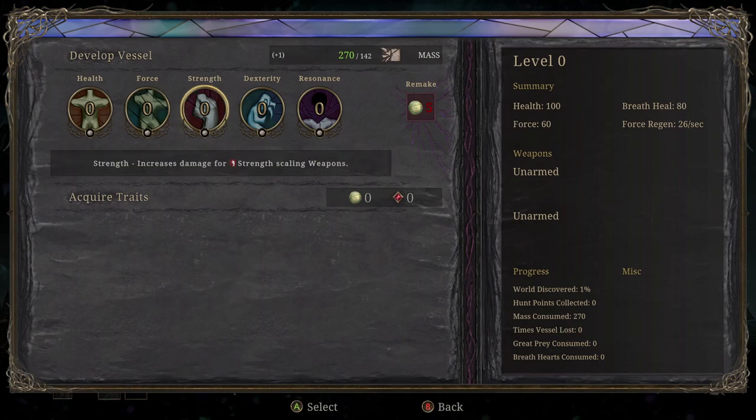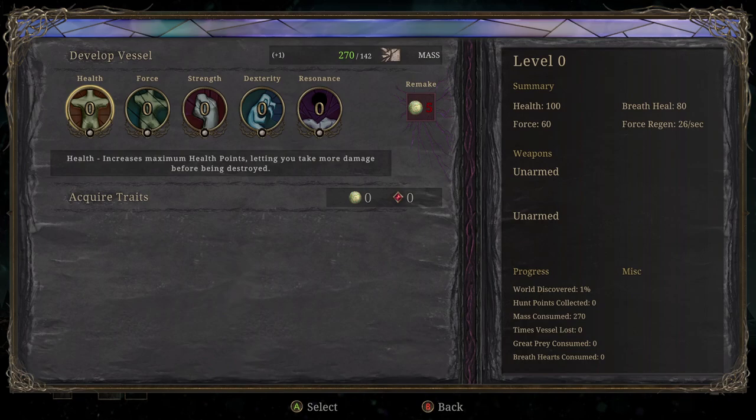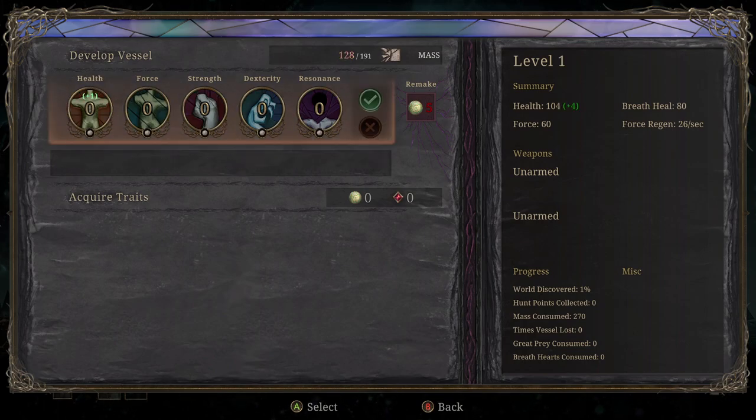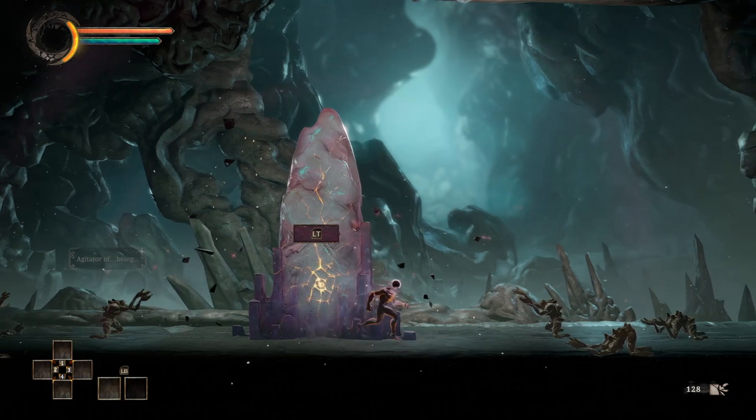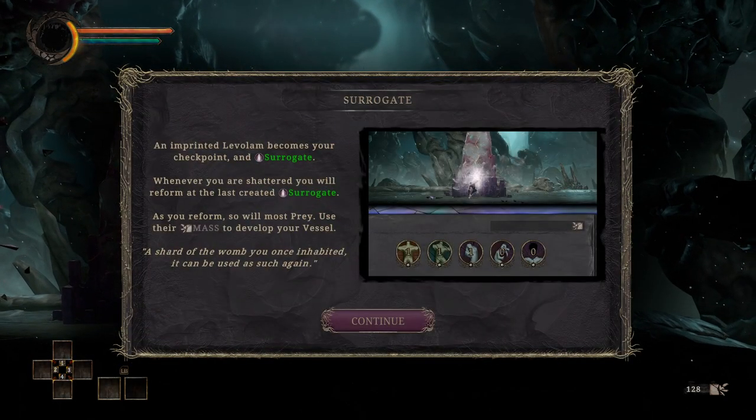We've got force, which I think is like stamina, strength, dexterity, and resonance. So I'm going to guess this is kind of standard strength, standard dexterity. Resonance is probably like a magic style stat. I tend to like dexterity-type things, but I'll probably throw a point in health to start. I do believe you can actually respec now. When the game first came out, that was not an option — you were just stuck with what you had.